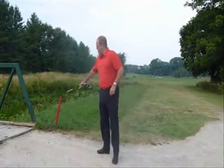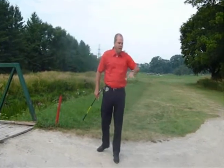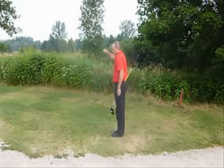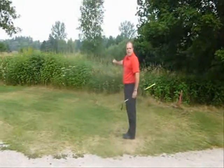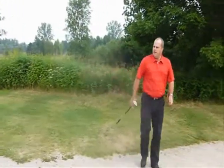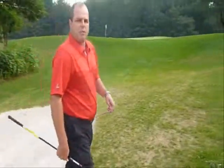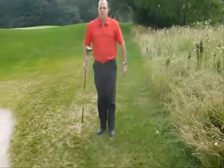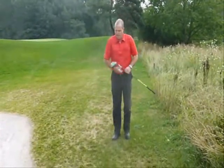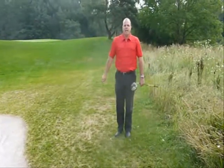The proper way to do it — if this is the point where it last crossed the margin of the hazard, and knowing that there's a cart path here — I'm going to go to the closest point of relief, no closer to the hole, and take my relief there. So I have one of two options. I can go on this side of the cart path here, where I gain full relief. I can take my drop, making sure it remains behind the red stake, and proceed under a penalty of one shot. The other option — and you would have to, together with your playing partners, measure to see where the closest point of relief is — making sure I take full and complete relief and stay behind where it last crossed, I can also take my relief here and proceed again under a penalty of one shot.